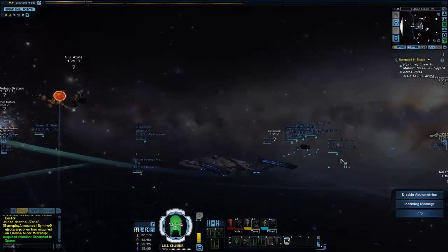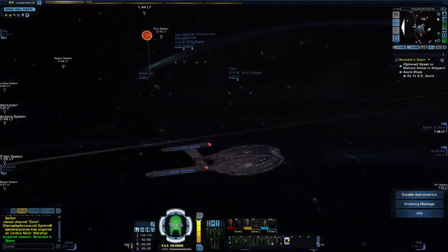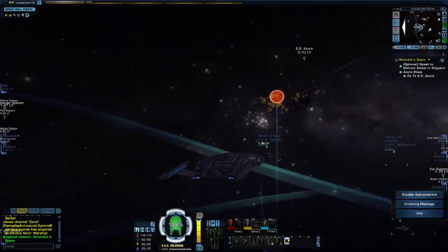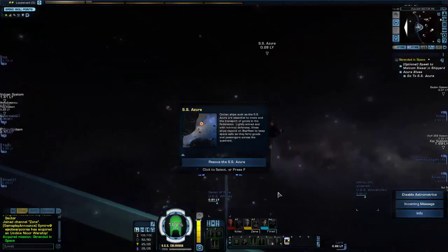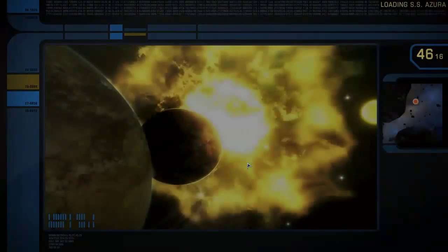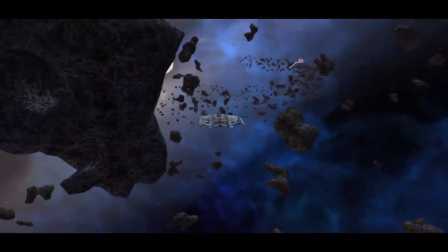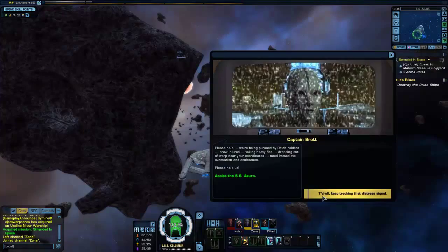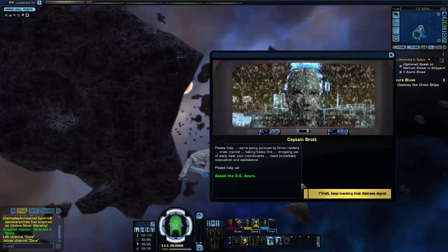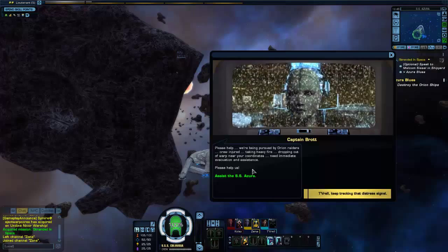Okay, I'd love to help you. Let's rescue the SS Azura — because I'm nice and I do this kind of stuff for people. Another distress call: 20 ships in range, this is Dana Brat of the Transport SS Azura. We're being pursued by Orion Raiders. Crew injured, taking heavy fire, dropping out of warp near your coordinates. Need immediate evacuation assistance.